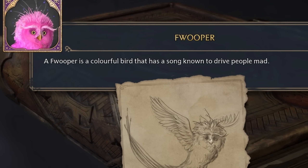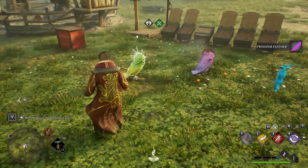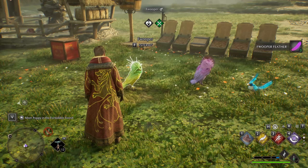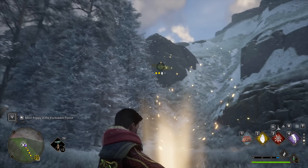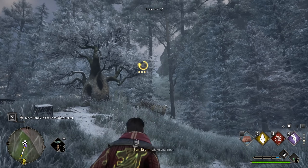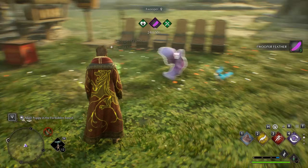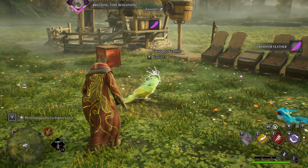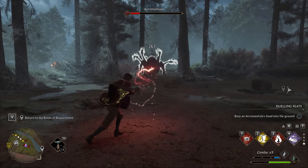Next we have the Fwooper, an African bird which can be found in a variety of different colors. These produce a bird song that's said to drive listeners mad. This doesn't seem to affect our character, either down to the ancient magic thing or the difficulty of implementing such a mechanic. Still, canonically they do induce madness, and if you want to roleplay that by visiting them and making bizarre decisions, you're free to do that.